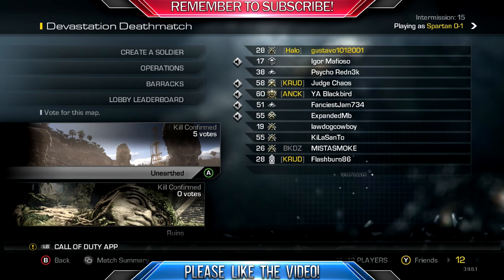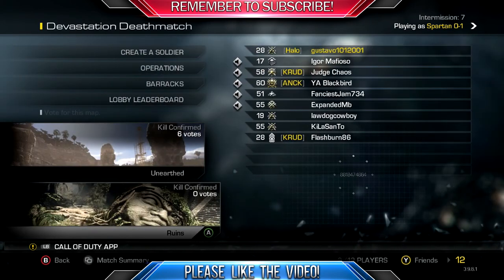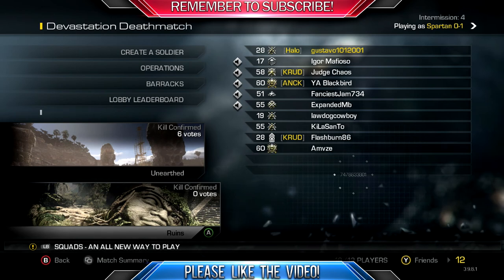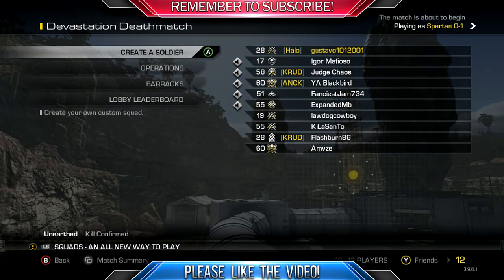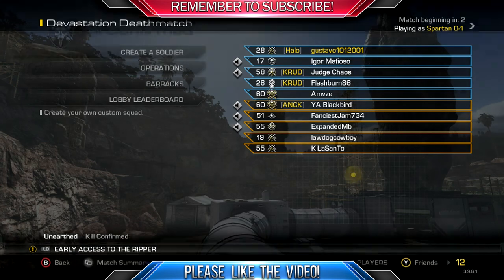Hey, what is up YouTube! Today I'm gonna bring you guys some Unearthed gameplay, which is the remake of the map Dome from Modern Warfare 3. As you guys will be able to see the similarities — you see where it says there's that big crater? That's supposed to be the Dome, but they replaced it with that crater from Extinction. You can still climb up the stairs and walk around the building area.